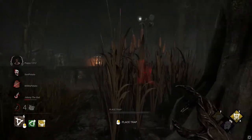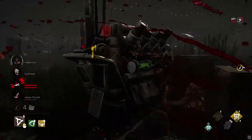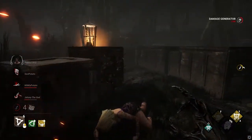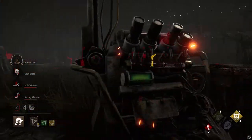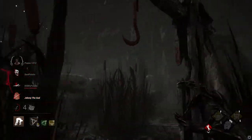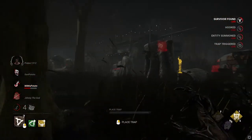Think of Hag as like a better Trapper. They're just gen rushing at this point for no reason. I do have my Devour Hope stacks, but I don't want to use them — I want to save them up as long as I can.